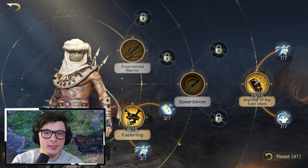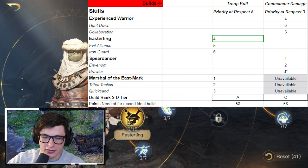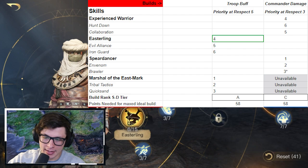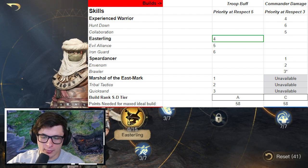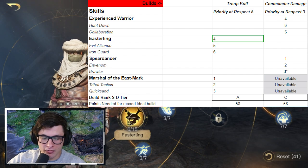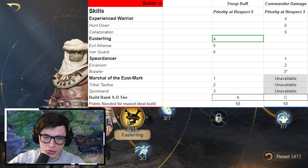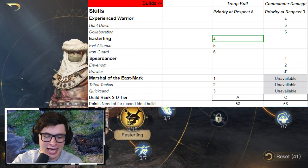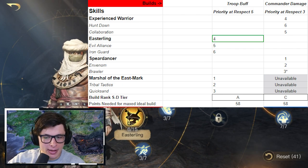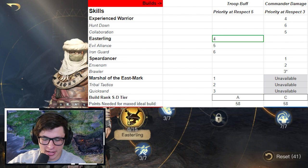There are two different builds I'm going to reference. On the sheet you can see column C with the Troop Buff build and column D with the Commander Damage build. These are the builds and the priority order of how you should stat them. We're going to look at the Troop Buff build first, which I have ranked at an A — not maybe the best tier one, but close to or tied for it among tier one evil commanders.